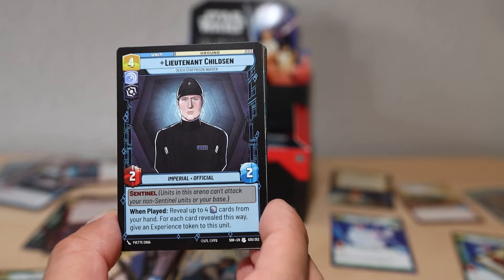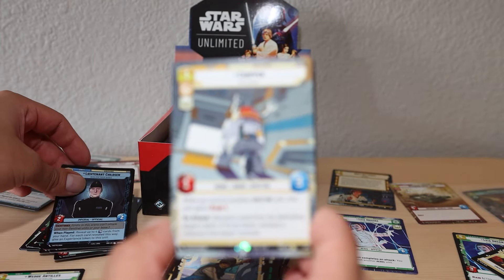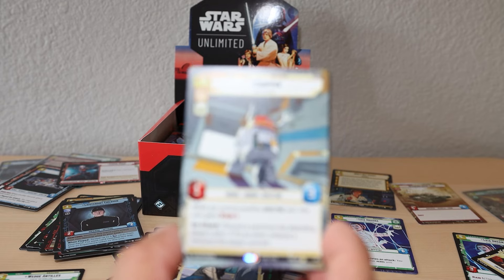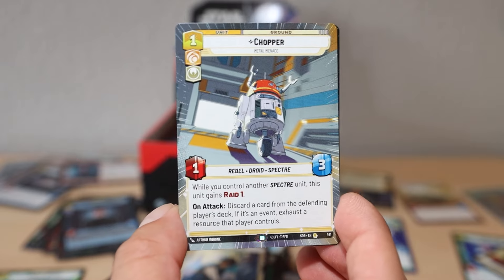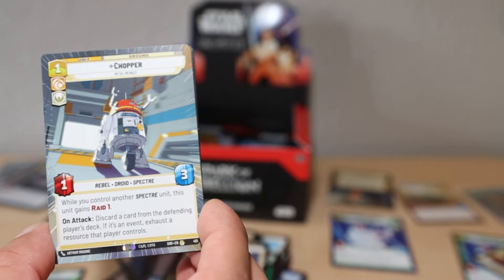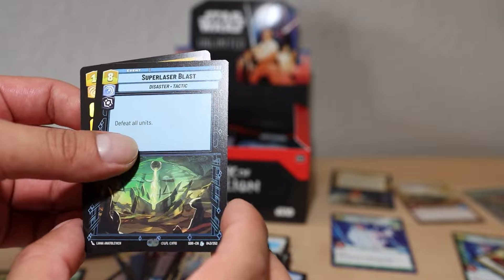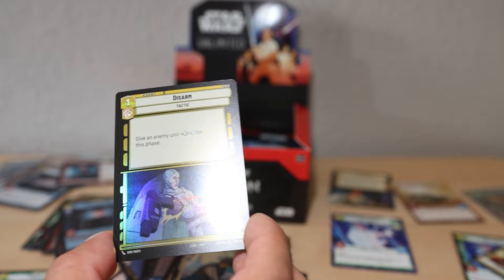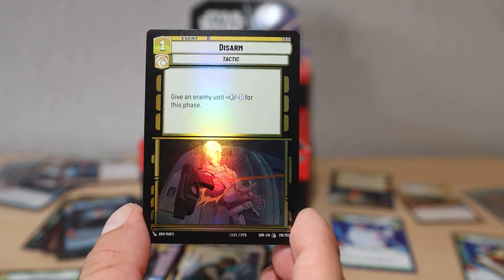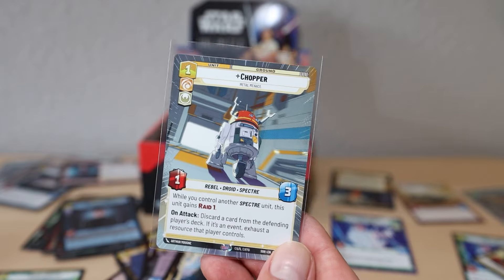We got a hyperspace rare - Chopper! Oh my god - and a legendary card behind it. Super Laser Blast! Oh my gosh, so much is happening right here. And a Disarm foil card we can put to the side. This is just a huge hit for me. The only thing that could make this better is if it was a foil version. We are on a hunt for a showcase - we will not stop this series until we get a showcase.